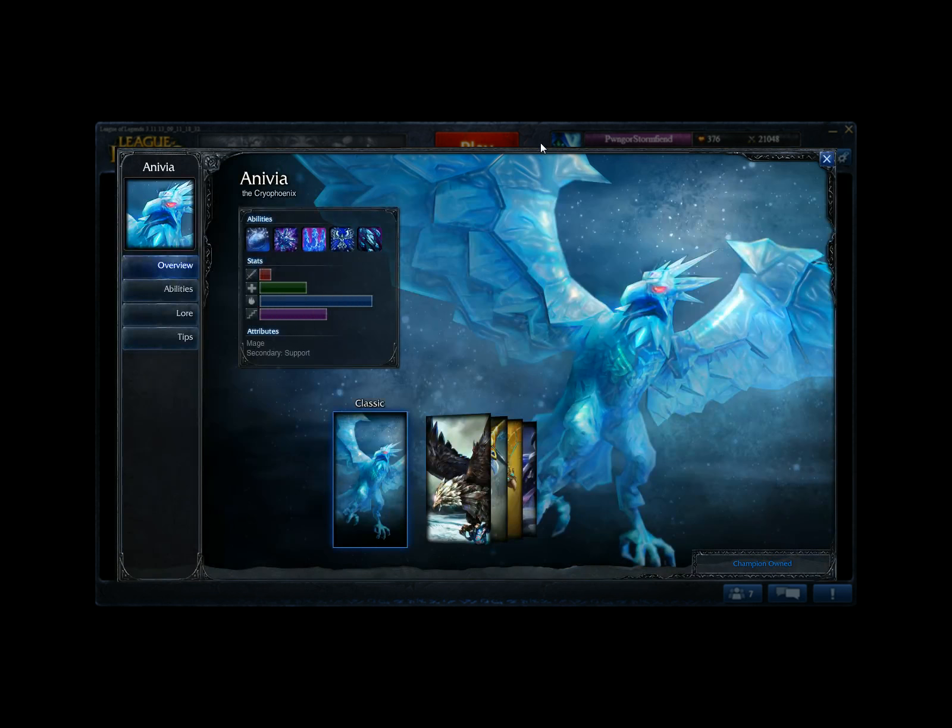Moving on from her, we have Anivia. Anivia is kind of sit in the back and play safe, although you end up going to a more medium range when you actually go into fights and commit. Her Q is a skillshot that goes out and passes through enemies dealing damage. Then, upon either reaching the end of its range or by being activated again, the skillshot will explode dealing damage as well as stunning targets. It also slows, and if you detonate it right after it passes through an enemy, they'll take the damage twice.